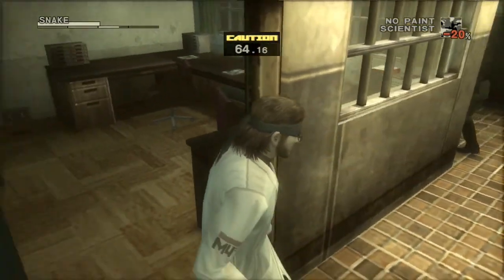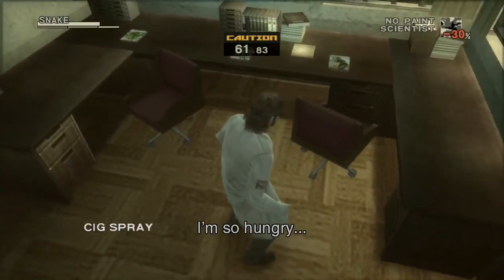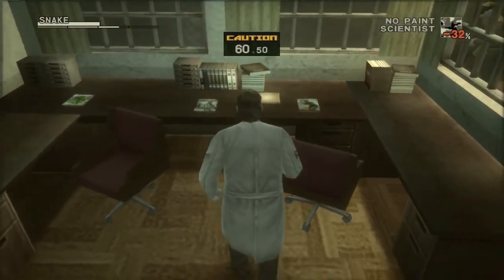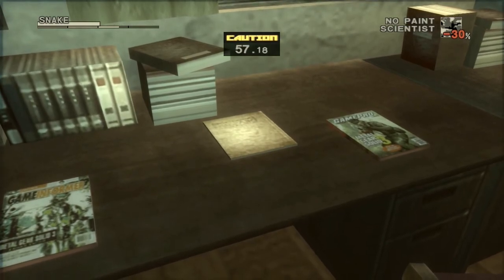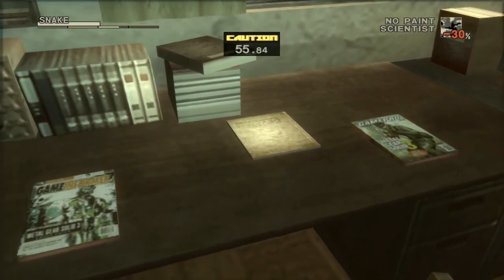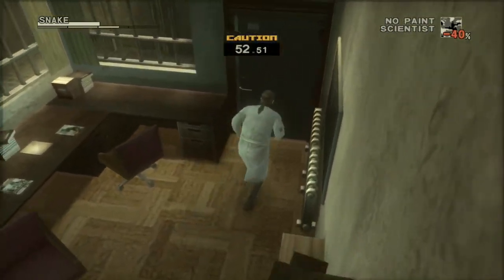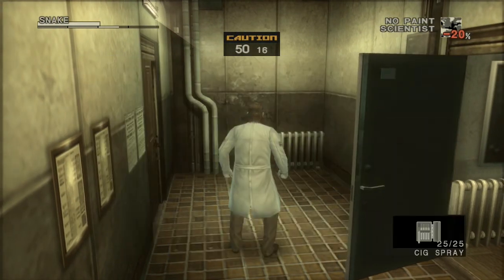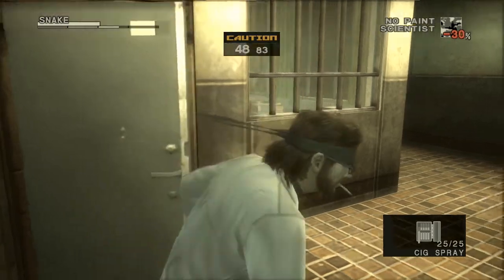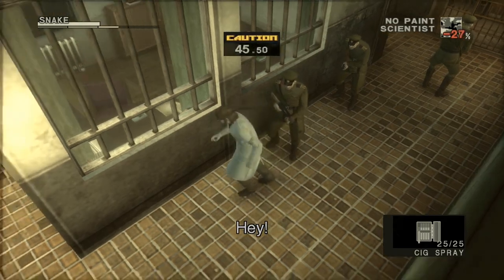I'm just letting those guys go — making sure they don't see me. Here's some syg gas spray, nothing to see here. Syg gas spray is pretty handy. They're just going to go out to eat — you're not even really checking out the evasion. Syg gas spray is one of the few items you can use as a scientist.